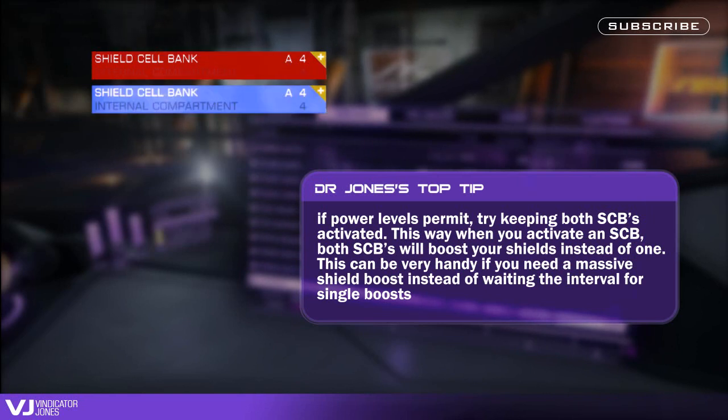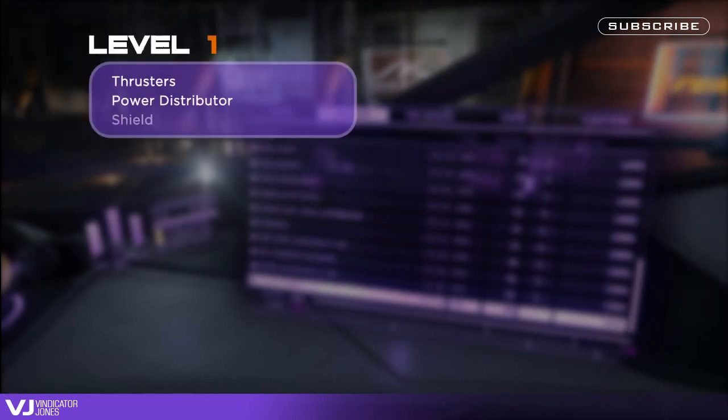Do the same with multiple chaff and heat sink systems. I have five levels of power priorities that I think make a lot of sense, especially now with power plant damage affecting power output. Level one power priority: thrusters, power distributor, and shield generator.